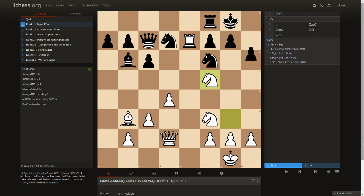Knight f5 is the best move, but knight e5 is good enough in this position because f7 is the sensitive square. It's a target for us after we infiltrate down the file.